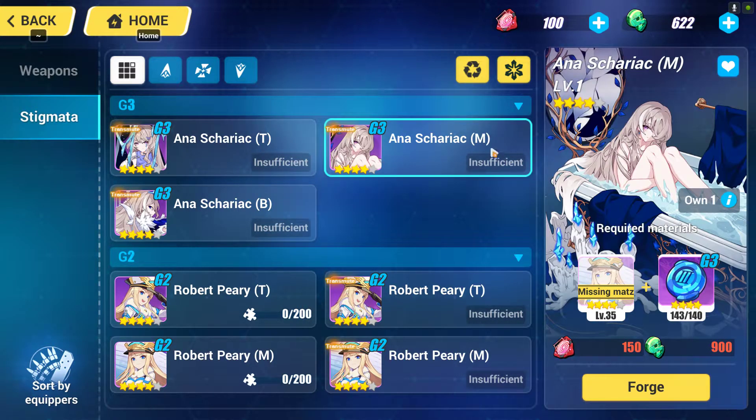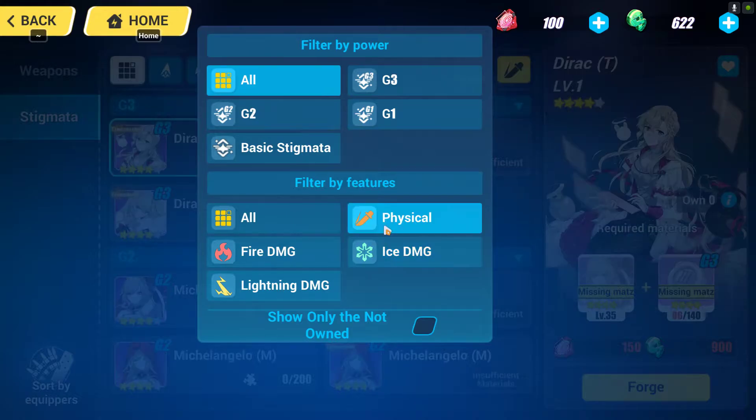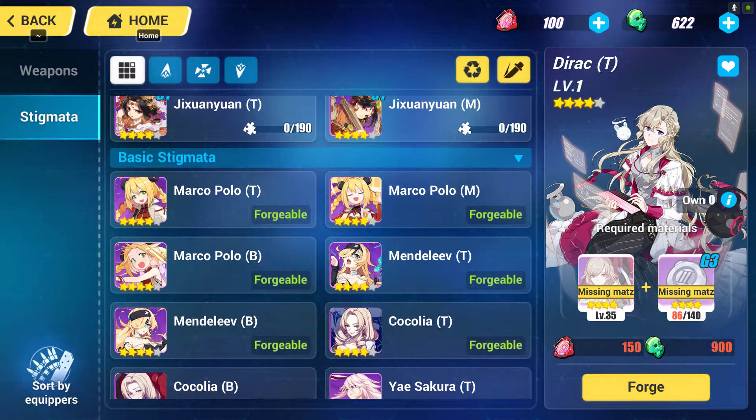I use Anaskariak on the Herrscher of Reason character because she has the maximum amount of ice damage dealing. That is the stigmata set for the ice Bronya. For Black Nucleus, go to the physical stigmata set and go to the bottom — the Marco Polo set is the best for Black Nucleus.